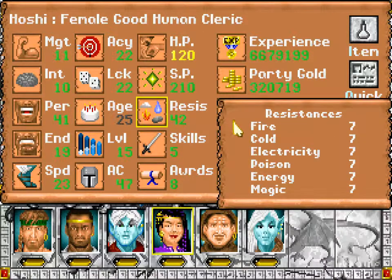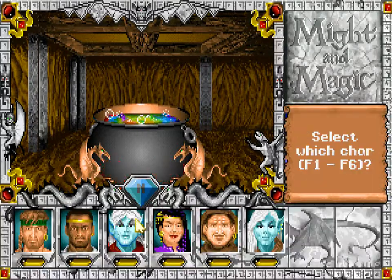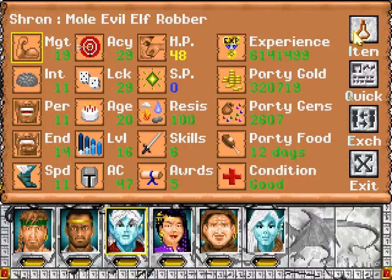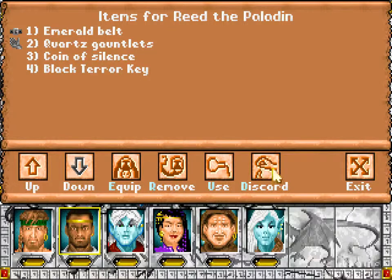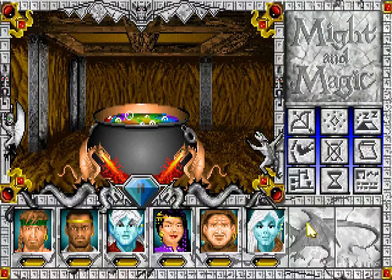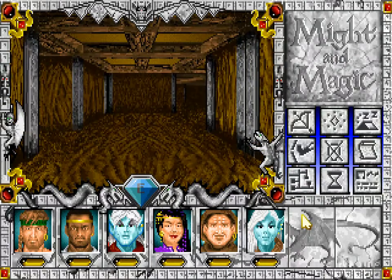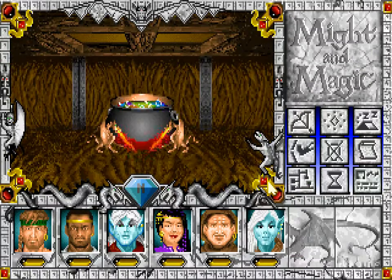I guess Hoshi can have it. But first Shran. Magical flames scindle below the cauldron - dip your hand in the brew. Got a Black Terror Key, that's probably for the Tomb of Terror. I'm really running low on inventory space, mostly due to accessories, because you can equip as many of them as you like and we're getting a lot of them - clogging up all the inventory.